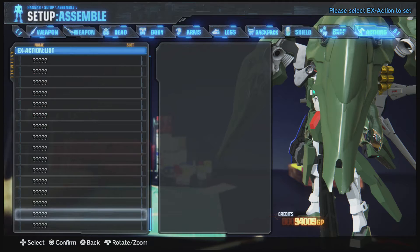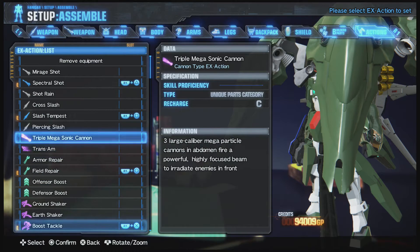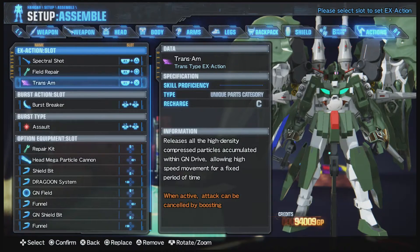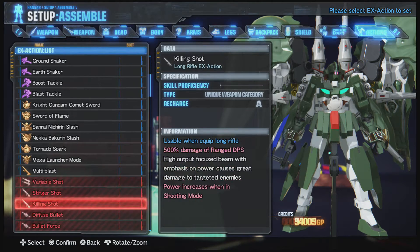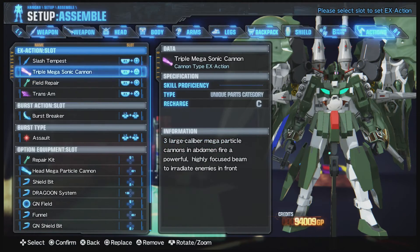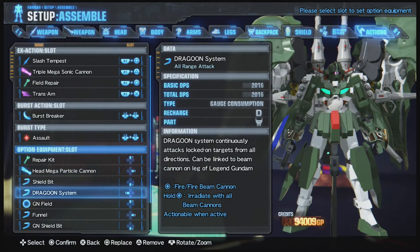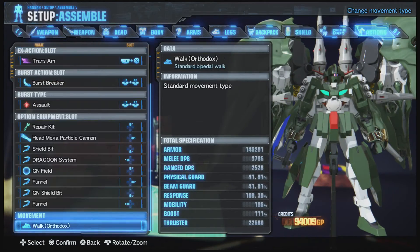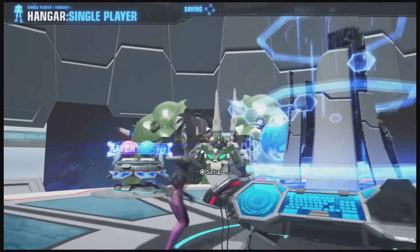Maybe it's only Master Grade stuff — wouldn't surprise me. I'm going to change that to Trans-Am real quick — not sure why I didn't equip that before. Spectra Shot is part of the Verzago body — we apparently just shoot giant laser beams out of our chest, should be cool. We have the mega particle head cannon out of the Ziong head bits, GN Field bits, and yeah — this thing is all about the bits. They should murder anything we point them at.